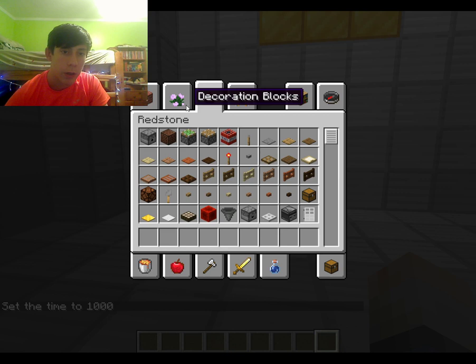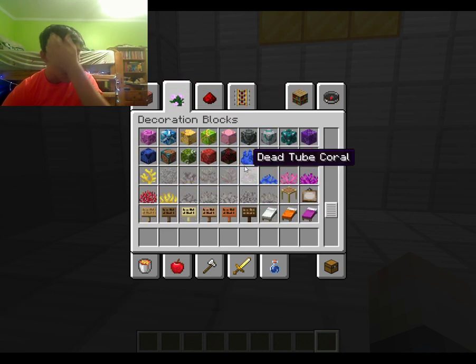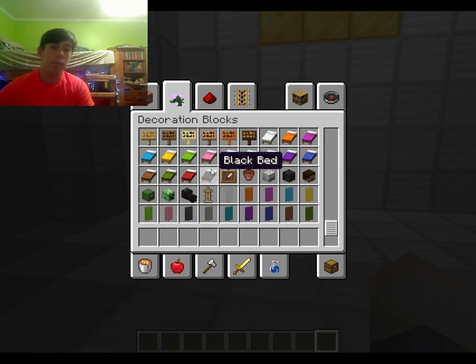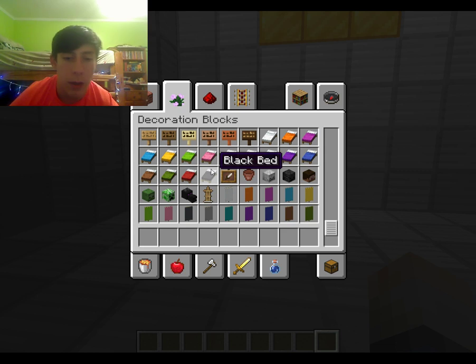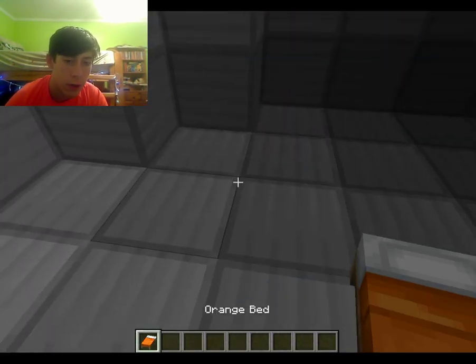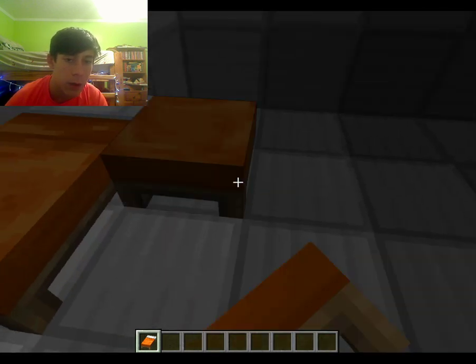So I'm going to do what's called a pro gamer move and I'm going to make the bottom level here completely beds. It's gonna be nothing but bed — orange beds, because orange is my favorite color and also just the best color. Don't even fight me because I'll lose.